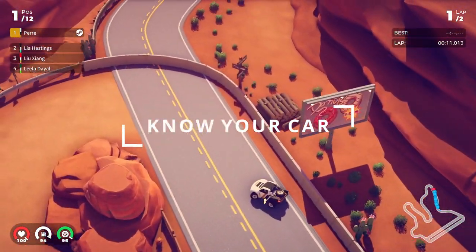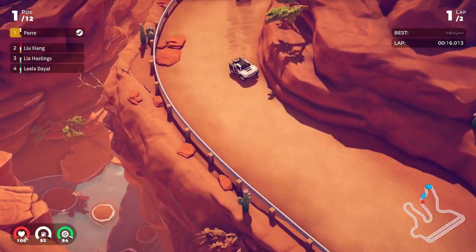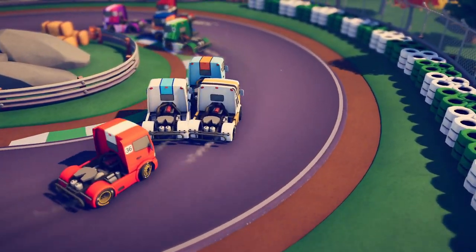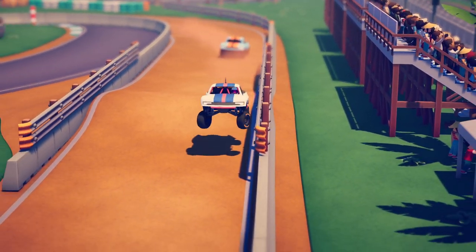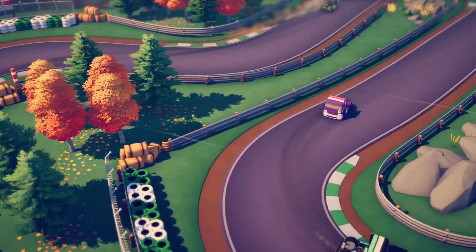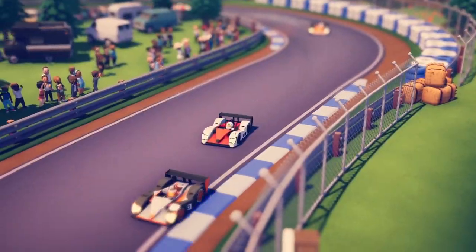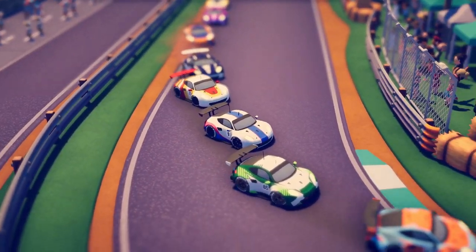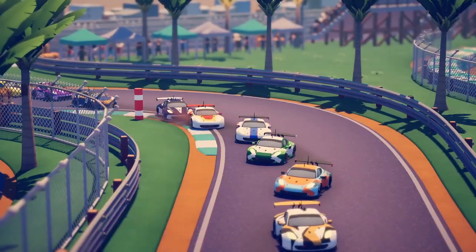If you struggle a ton at that level, that's totally normal, and this brings me to tip number three: getting to know the vehicles. We have 12 different classes and 12 different vehicles at this point in time, and all of them behave in a slightly different — or very different — manner. Some are very heavy, some are very light, others are very fast, while Bonk for example is very slow. You will notice the difference, and in some classes slower is actually faster, like in the Bonk for example.